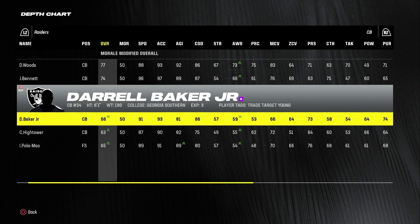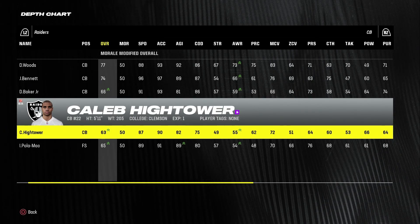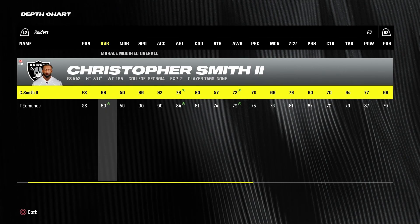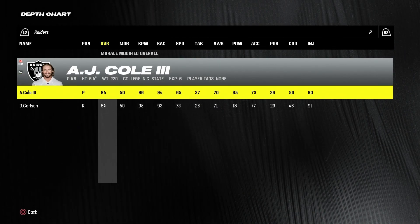Don Woods is CB1. Our CB3 is a 66 and CB4 is a 63 — I'm assuming they'll sign some people before the regular season. Free safety is Christopher Smith, a 68 overall, and our strong safety is Terrell Edmonds, an 80 overall. Kicker is still Daniel Carlson and punter is still AJ Cole.